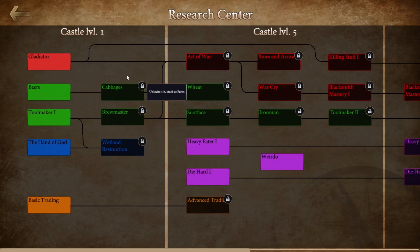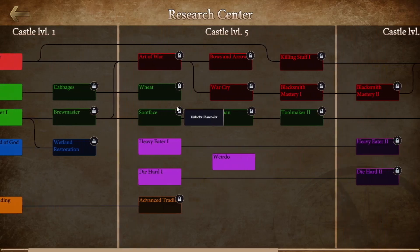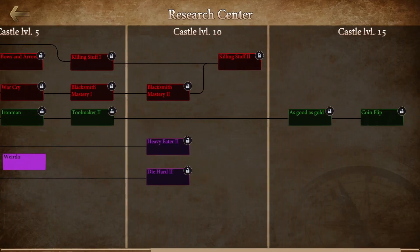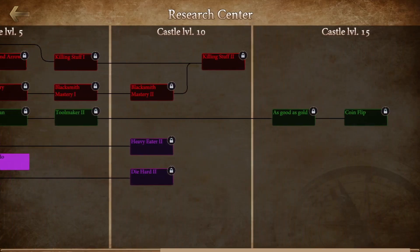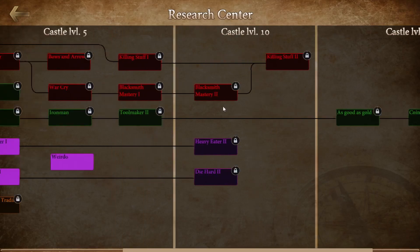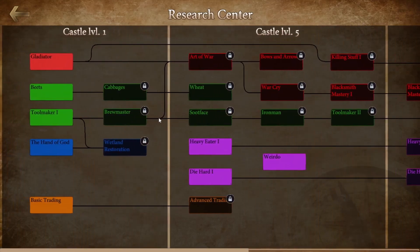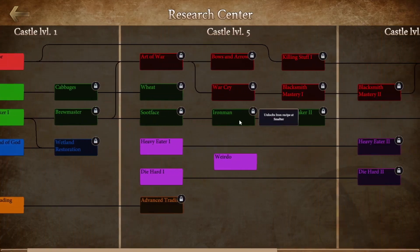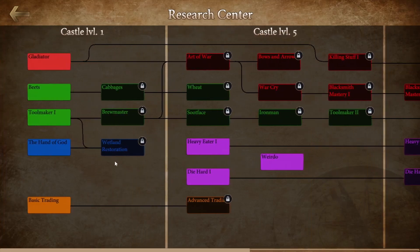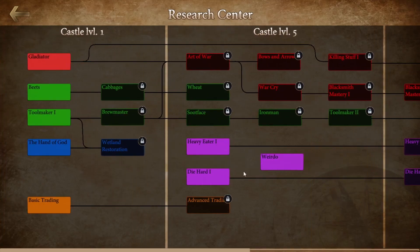Currently, our early version of the Tech Tree can be broken down into multiple paths of research. You can see at the top in red, we have military-orientated options, and if we travel down this section, we can see that later tech will give us access to more advanced crafting recipes for weapons and armour. Below this in green, we have options for production. This includes things like advanced tools, as well as unlocking more specialised buildings, such as the Charcoaler. And finally, you can see that we have some other goodies at the bottom to research, like reducing upkeep costs and unlocking trading options.